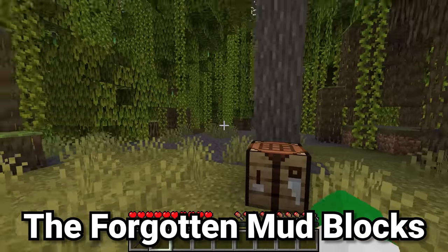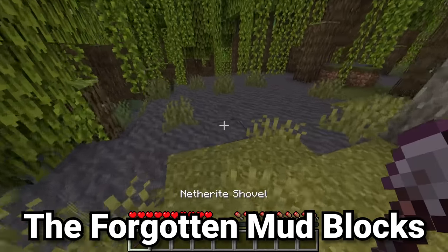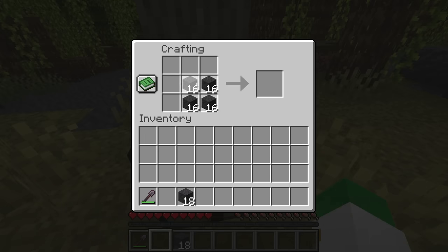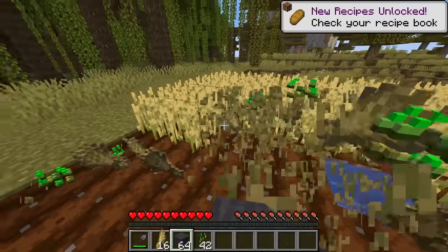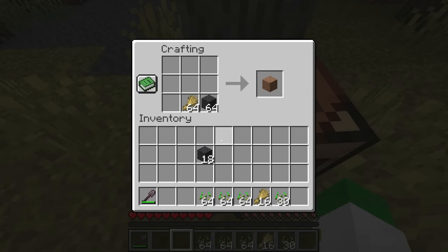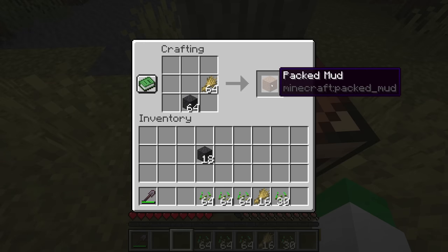There's a whole group of items in Minecraft you might have completely forgotten about, and that is the mud group of items. Mud is basically only found inside the mangrove swamp, but this mud is not crafted directly into something. The way of turning it into the mud family of items, we need to go harvest some wheat. In the crafting grid, place down your wheat and your mud in a shapeless recipe — one wheat and one mud turns into packed mud.